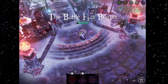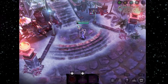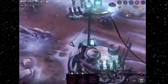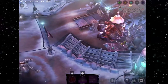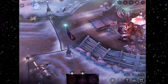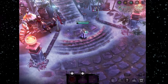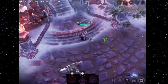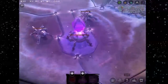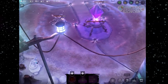As you can see, you spawn in what's called a fountain — some people call this base. To my left I have an item shop. There are actually two teams in this game, and the other team spawns completely on the other side of the map. It's going to be you and two players against three other players, all controlled by real people.